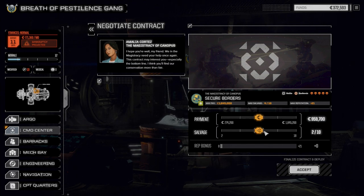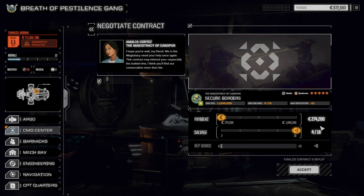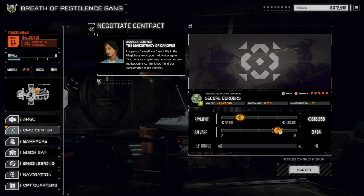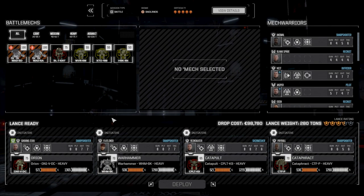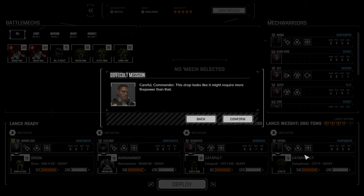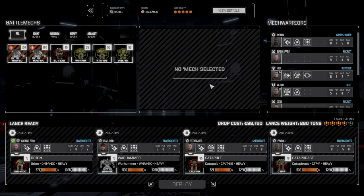Let's take this one on and negotiate it. We'll go three of fourteen on salvage — that way we'll make enough cash for our next financial report. Let's accept that and head down with our main lance and deploy. It says we need more weight but I think we're probably good.